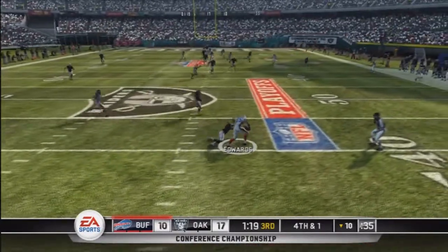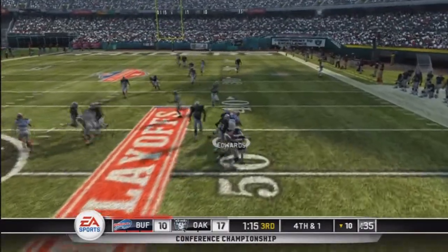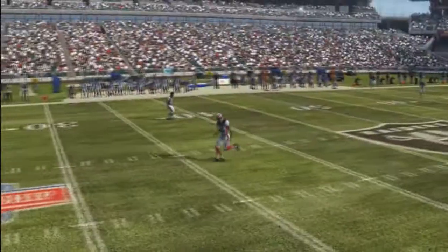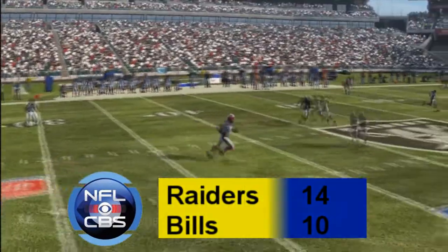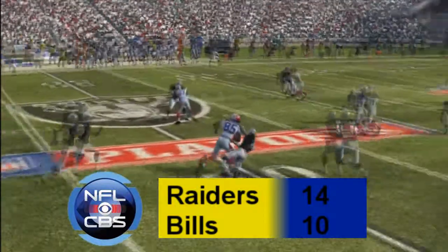Al Edwards right side breaking several tackles — oh man, getting into Raiders territory! A good punt cannot beat great returning. Al Edwards with a nice return into Raiders territory. We'll be back with more action — this is the NFL on CBS. Raiders up, but only by four.